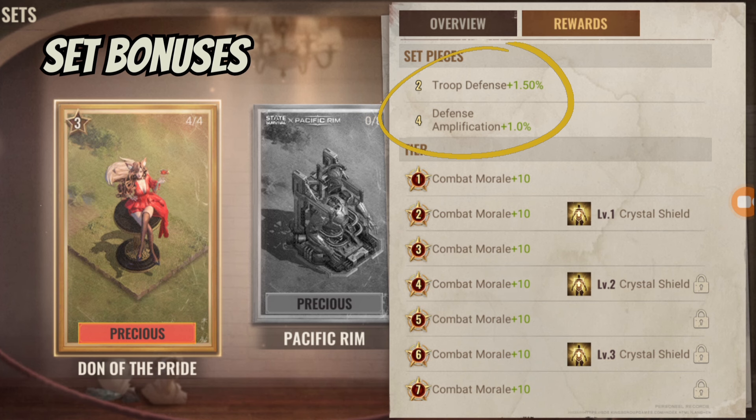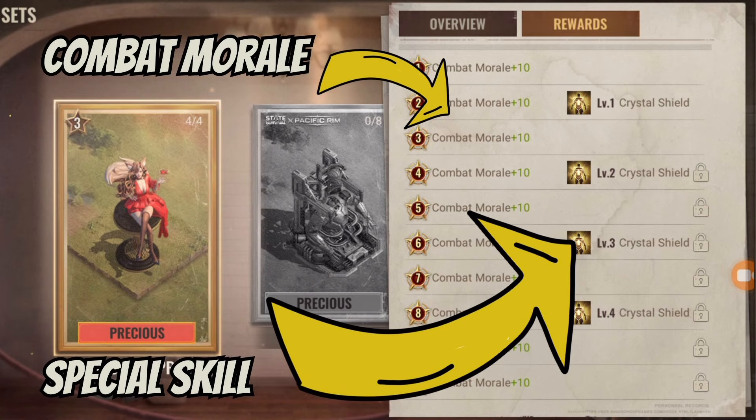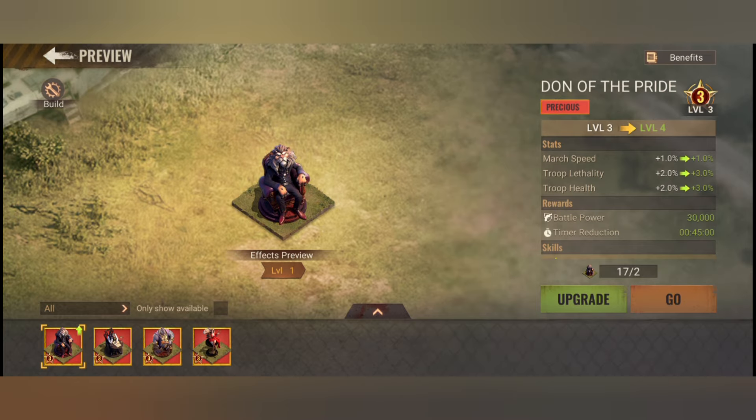On the rewards page, unlocking two statues gives you 1.5% troop defense. Unlocking all four statues and completing the set gives you an additional 1% defense amplification. The maximum level of the set is 10, and you get 10 combat morale with each set level upgrade. This set also has a special skill which is upgraded when certain set levels are reached.